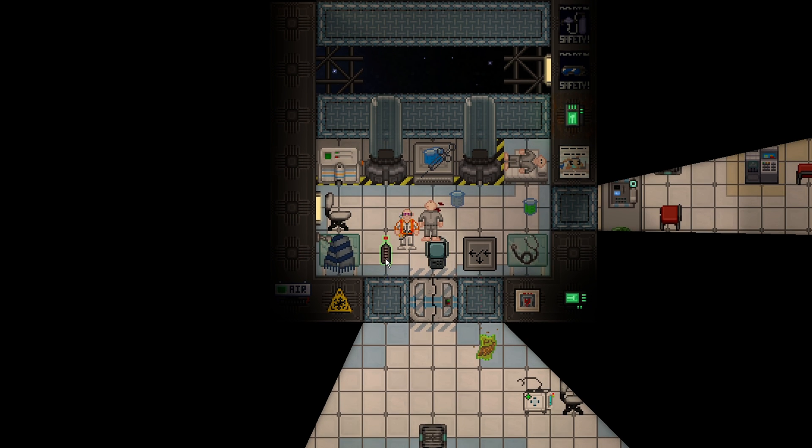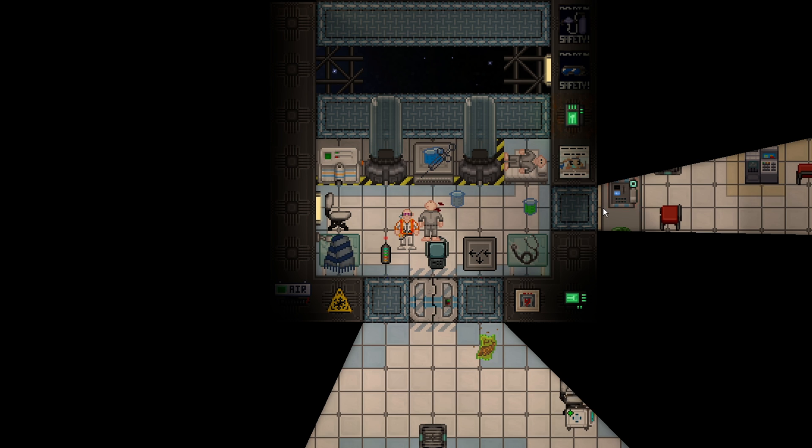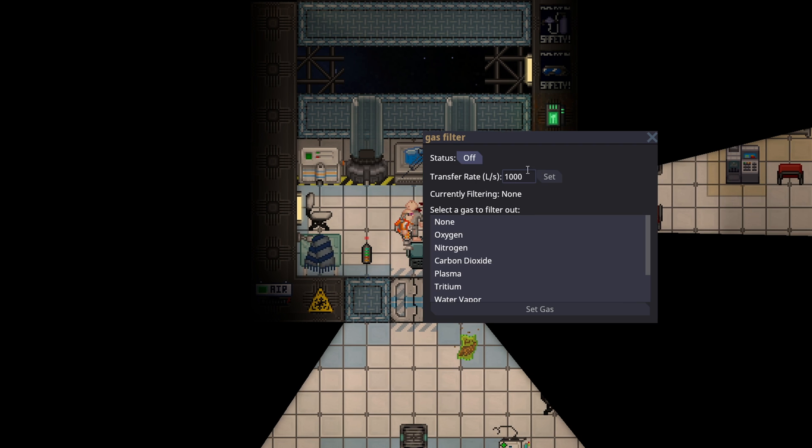However, I will recommend you actually set it higher than 100. Why? Because the more pressure that's in a pod — and it's not a lethal amount of pressure — the faster your patients would get cold. Cryomedicine does literally nothing if the person is not frozen.